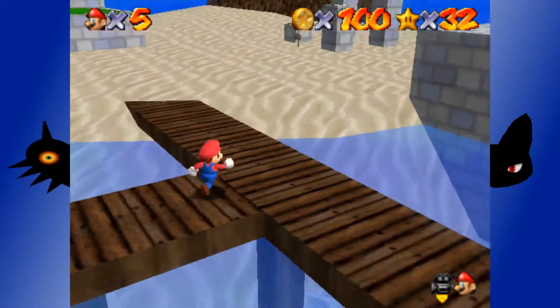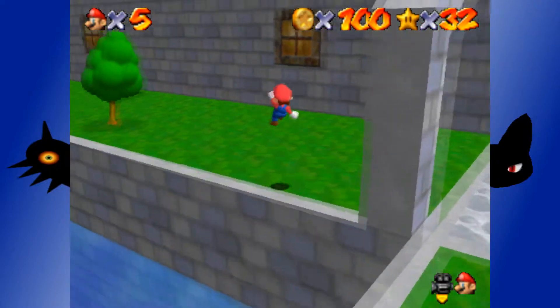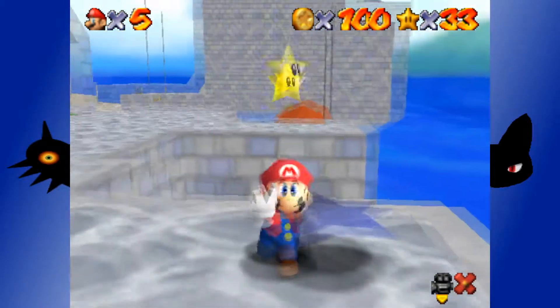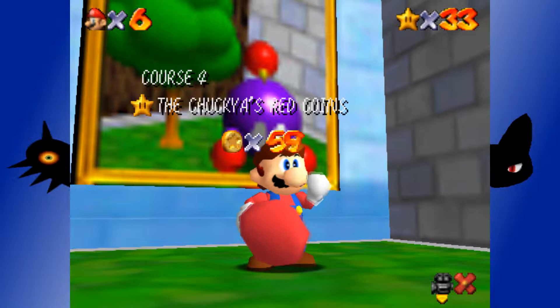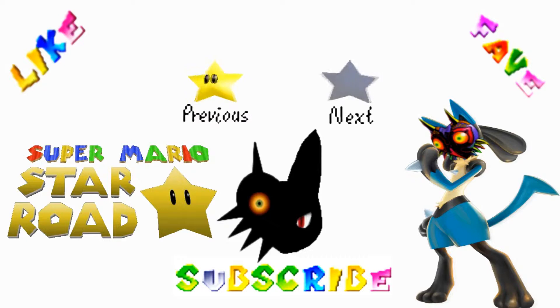We have one star left to 100% Chuckia Harbor, and then we can move on to Gloomy Guardian — which is actually not my least favorite level in the game, though I thought it was for a long time. My least favorite level in the game is Course 12 — you'll find out what that is when we get there. But as always, thanks for watching, like and favorite if you enjoyed, subscribe if you like it that much, and we will see you in episode 4 of Super Mario Star Road. Peace!